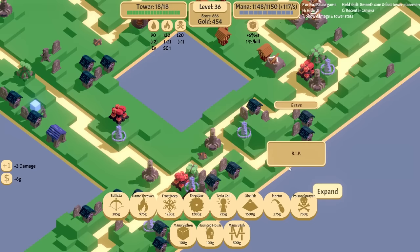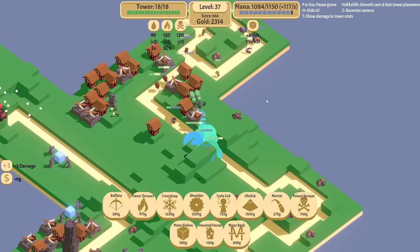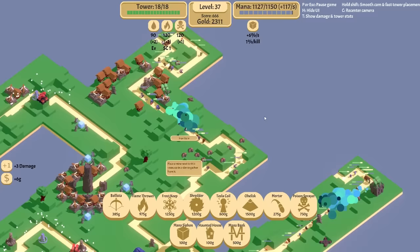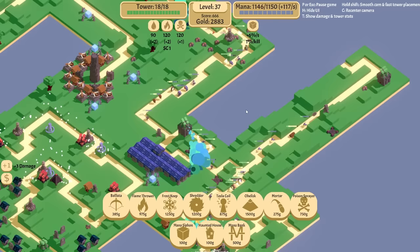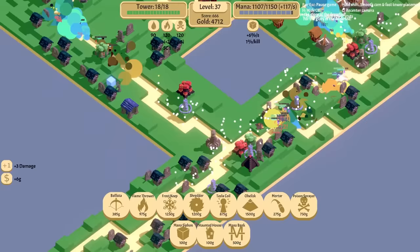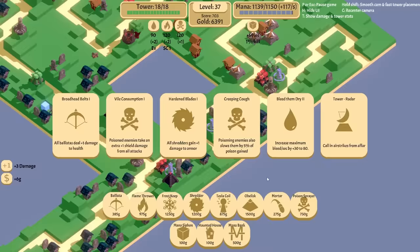We're going to expand this one again. This is literally doing nothing over here. If I put in a Tesla, would it do anything? A Tesla there and a Tesla here — I know those aren't leveled up very much, but just to weaken them a little bit. And they're just regenerating, I think. Yeah, some of them are taking damage. Man, this thing is just amazing — it is so good.